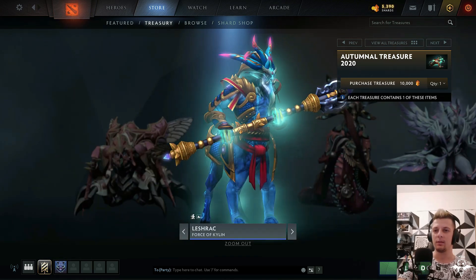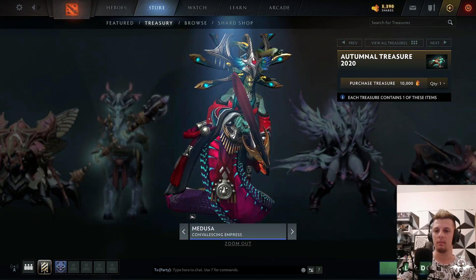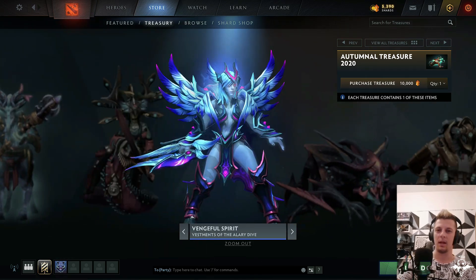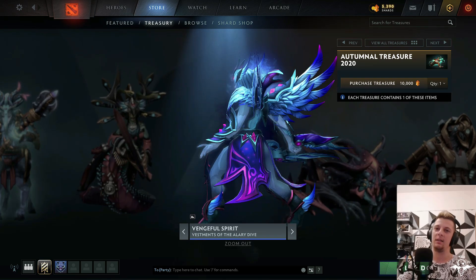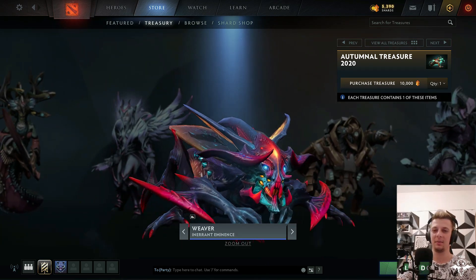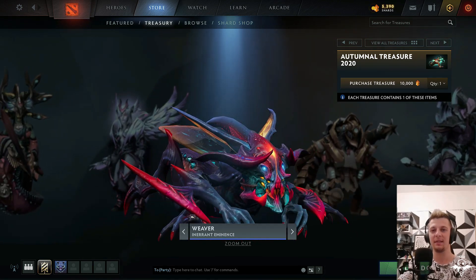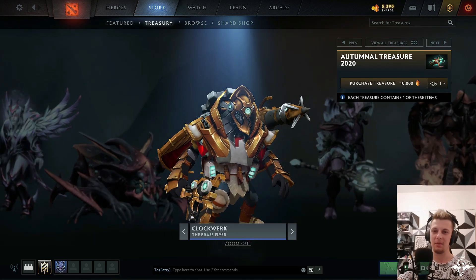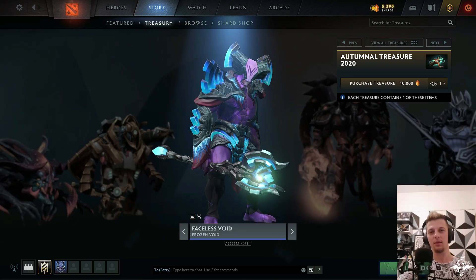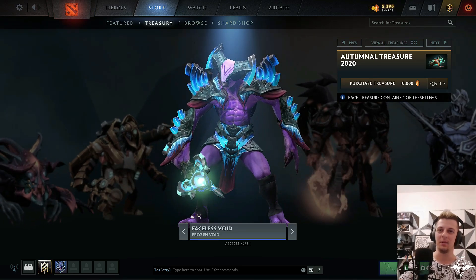Flashrack — force of... nice. Medusa — really good set. Vengeful Spirit — I think I have 10 sets of Vengeful Spirit, don't get another one. Oh my god, Weaver! This is my favorite, really good color balance. Cyber Clockwerk — looks really good. Faceless Void is great with the Hyperstone style. Really good.